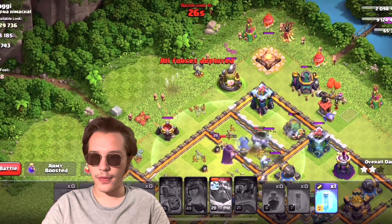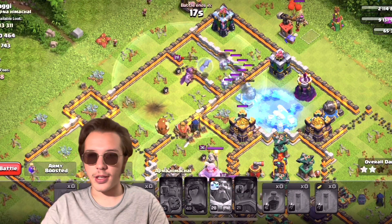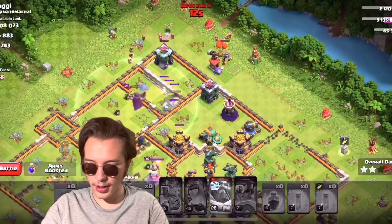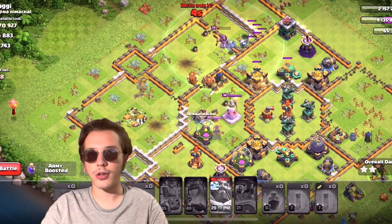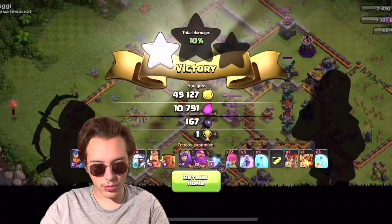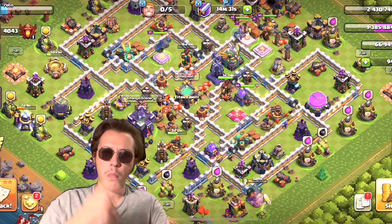This is a decent attack. If we could get a bit more gold that would be nice, if not, it is what it is. These two are focusing on the gold storage which is pretty decent. We got 300,000 — that's okay. But yes guys, that's it with today's video. I hope you enjoyed, stay tuned for tomorrow's, have a nice day, peace!